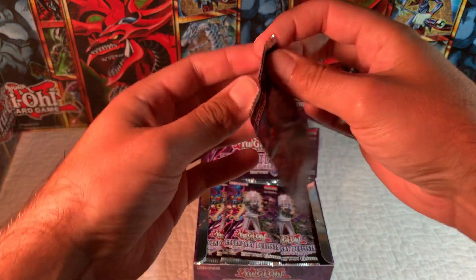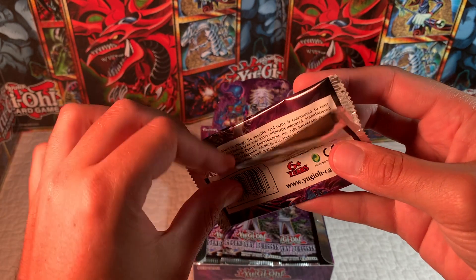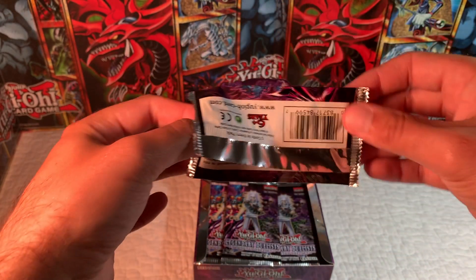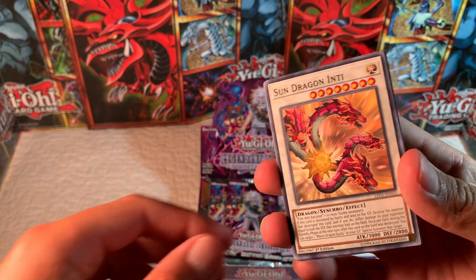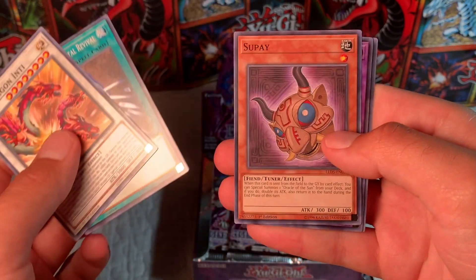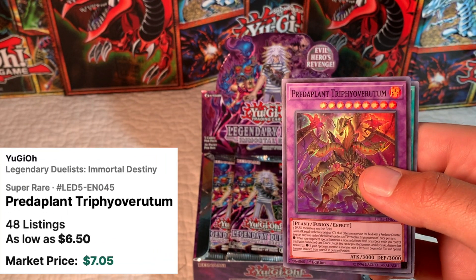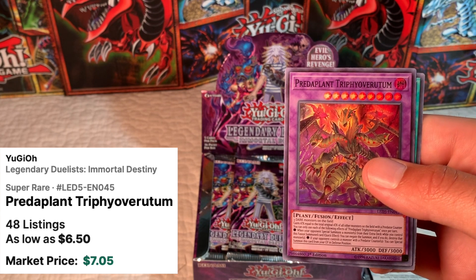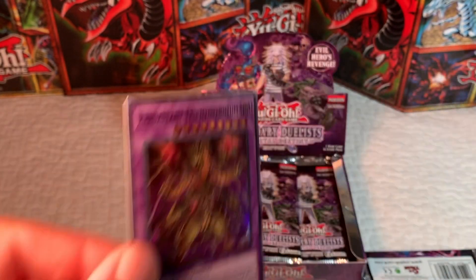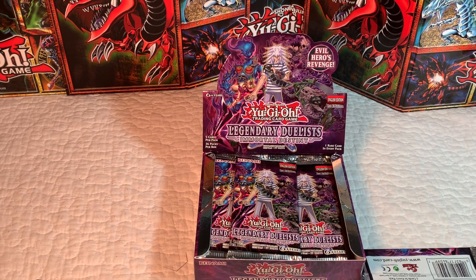Pack number one! I would assume we'd probably get three ultras since there are only five cards in a pack and I think there are 36 packs. We have Sun Dragon Inti, Earthbound Immortal Revival super, and Predaplant Triphyoverutum — I butchered that. You're not guaranteed a holo in these sets. That one's actually the best super you can pull — goes for about six bucks. Good start!